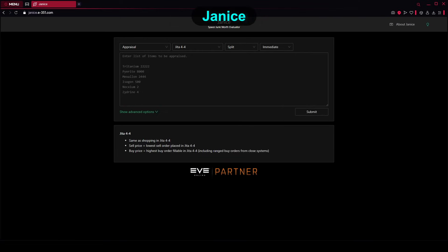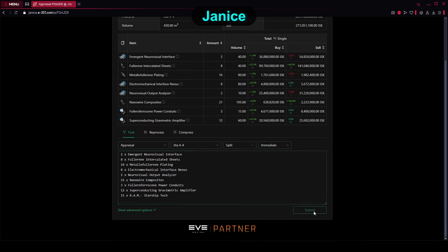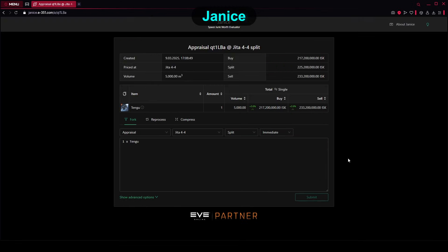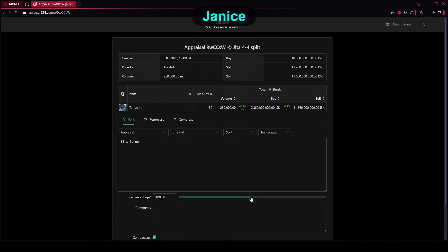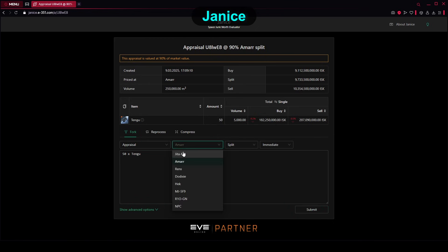Next up is my favourite appraisal tool. Gone are the days of YvePraisal, which was great but had one thing that kept driving me mad — every time you clicked in the window where you added items to appraise, it would select everything in there. So if you tried adding items from different sources, you would sometimes delete everything already there. Here is where Janice enters the game. It's easy to use, the field where you paste the details doesn't do weird things, and in advanced options you can set whatever price percentage you want for buyback appraisals. You can also click to swap between total and single item price on the fly. Most importantly, Janice comes with dark mode so you don't burn your eyes out.